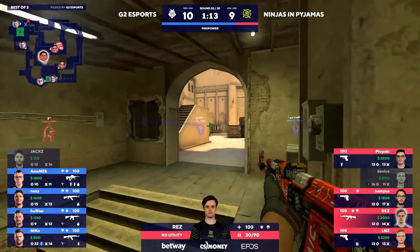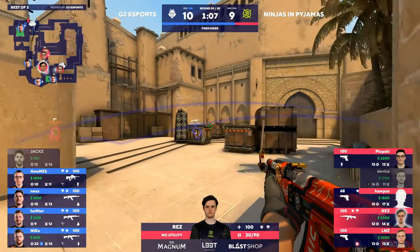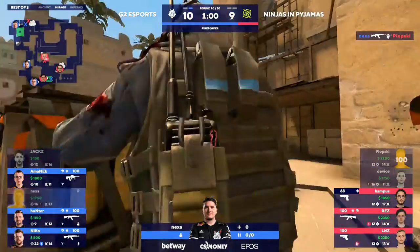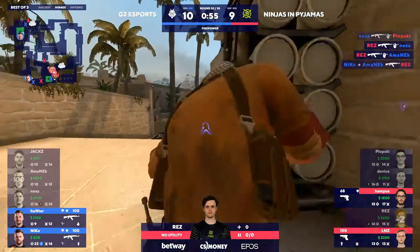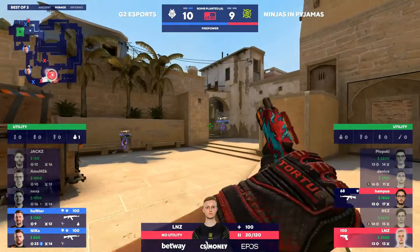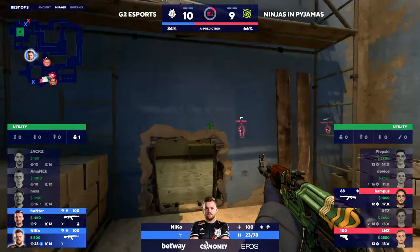That was a lot of pressure and a lot of presence that G2 wanted to handle — they put some resources into that one. Niko's going to start hustling over towards the A bomb site, but Nexa and Amanek have to hold on a little bit longer. They don't realize how close Rez is from being able to make a play. It's a little bit late for Plopski, but Rez does it — another stellar double kill. Niko finally handles him and into a two-on-two we go, as Hunter's going to join up with Niko. The bomb's going to get planted.